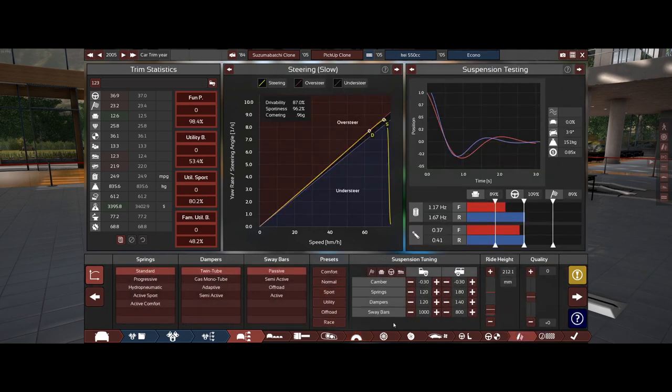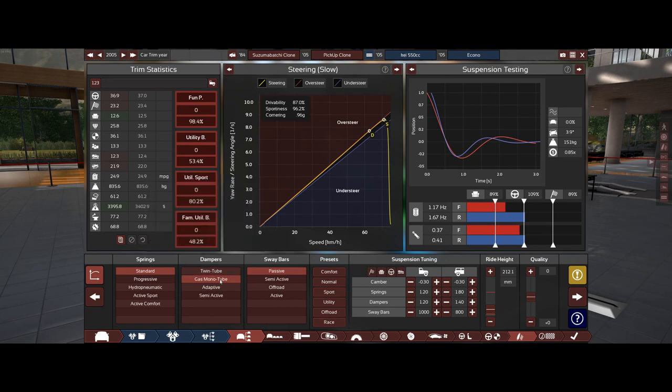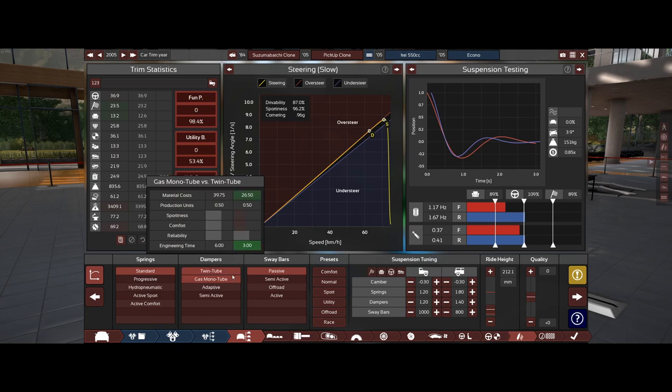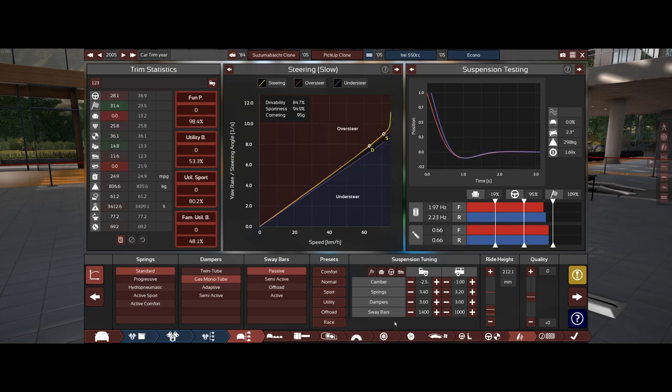They would put in basically race dampers. So we're going to go with a coilover type of thing — we're going to say they updated it to at least a gas monotube. I really still don't know what the difference is between those two. I just know that this one's sportier. And it would be basically set up for race.